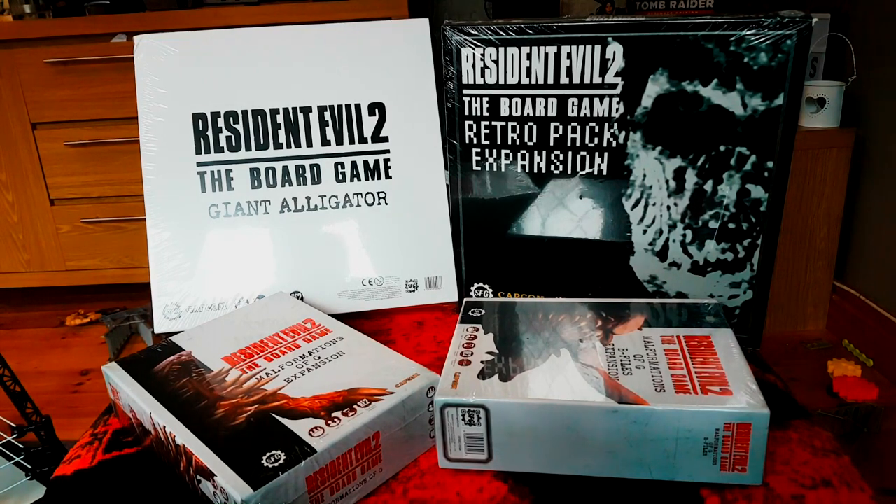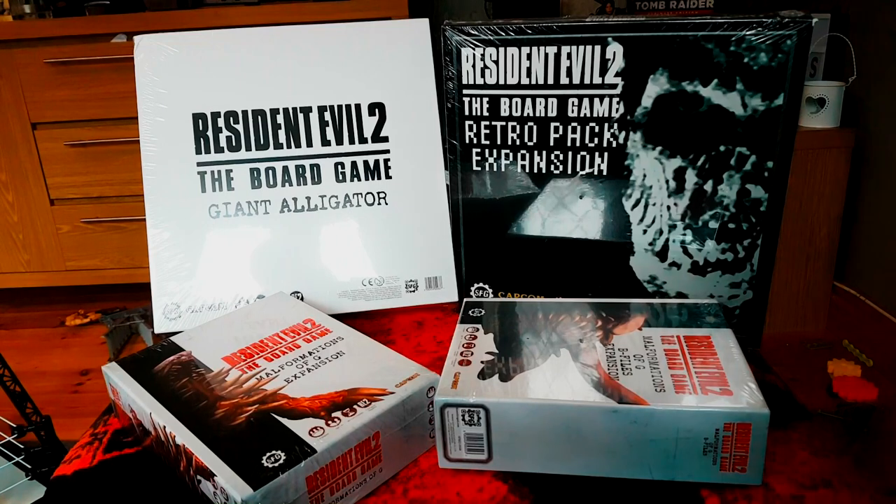I wanted a complete set and couldn't afford it at the time, but with a few eBay sales I managed to get the two expansions - the Malformations of G, the B-Files expansion, and the normal expansion. So as far as I can tell I've now got a complete set for the Resident Evil 2 board game. I've not opened these yet, so I might as well record an unboxing and also do the retro pack expansion too.